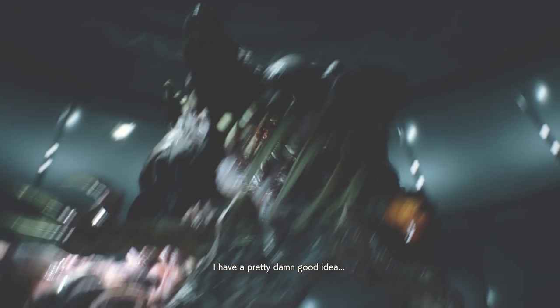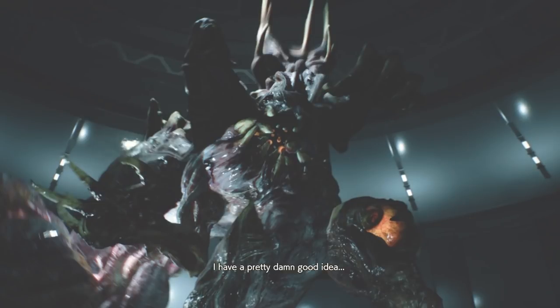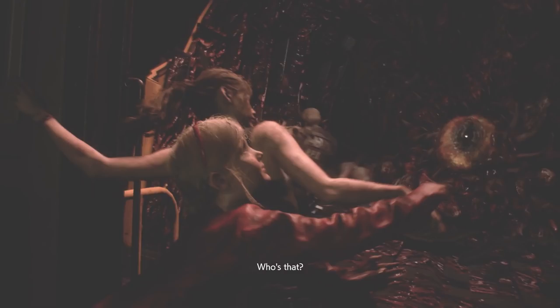The final clip I want to break down is a quick glimpse of William Birkin in the later stages of his G-transformation. Seeing him in the new RE Engine is something else — his four enlarged arms with claws and that G-mutated eyeball he sports. I also noticed he has smaller eyeballs hidden behind his rib cage area, which wasn't in the original version. This could be why his final form has the one large G-eyeball in the middle of his body.